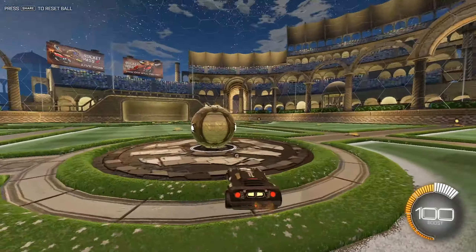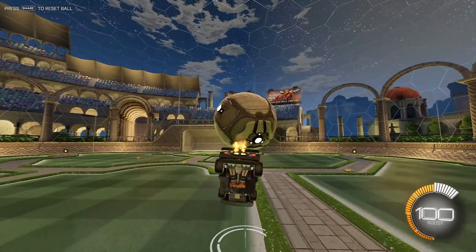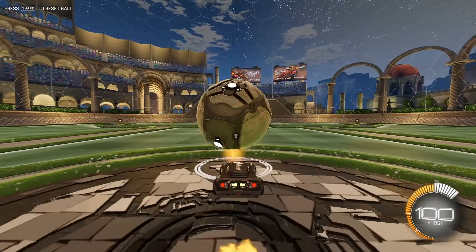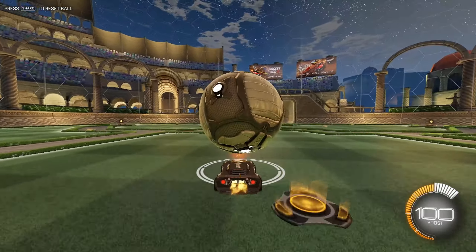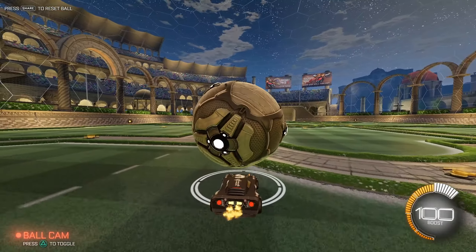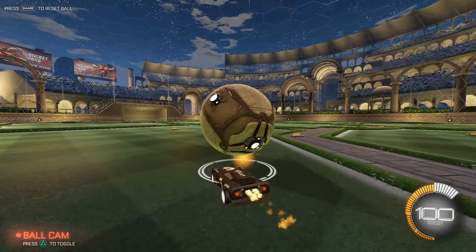Now for the ground air dribble: you want to come from the ground by putting the ball on the back side of your car. The more you put it on the back of your car, the higher it's going to pop when you double jump. If you put it in the front, it's just going to go forward and it'll be hard to air dribble. When you come from the middle-back of your car, it's going to go way higher, so you have more time to do whatever you want. For air dribbles across the field, you need to set the ball on the very middle of your car, jump, and follow it — trying to stay on the underside center of the ball.